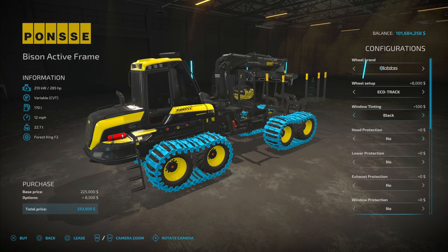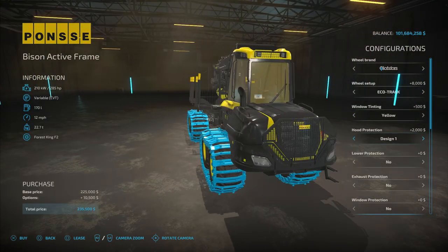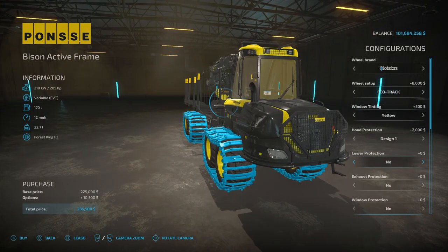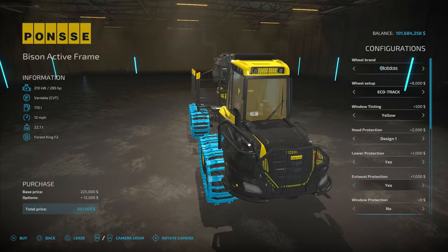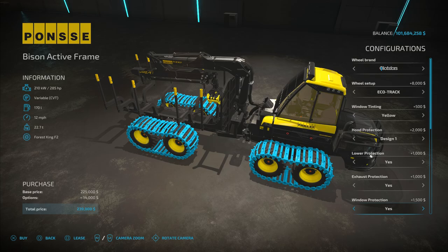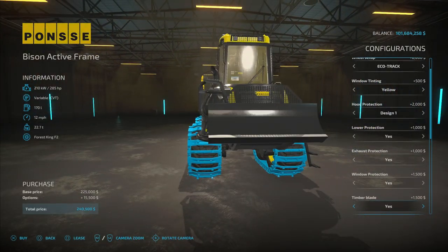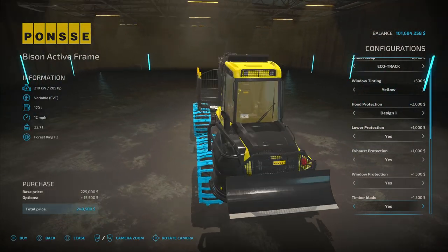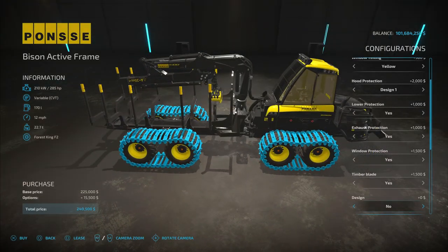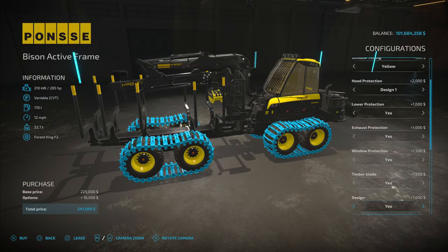Window tinting — we have yellow and no. Hood protection, yes or no. Lower protection, yes or no. Exhaust protection, like so. Window protection at the back, yes or no. And timber blade — that is the blade on the front. You can put that on there for $1,500. Design — that would be the front protection grid, yes or no.